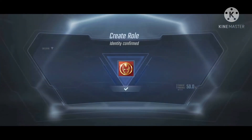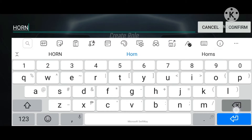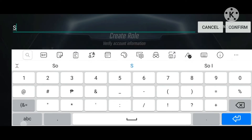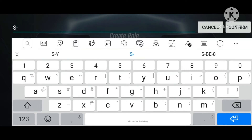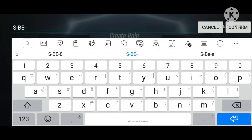Once you are inside the game, you need to create your class name code. Delete the default name and put your class name code. Your class name code is the first letter of your name, then the two letters of your surname, followed by your class number. For example: S-BE-07.